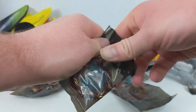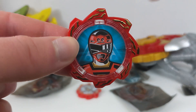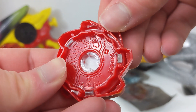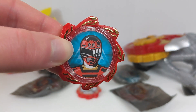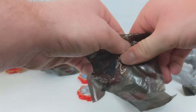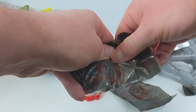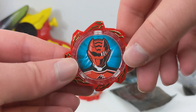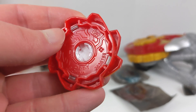Moving to our Legend Sentai exclusives: first up is Car Ranger, with Red Racer on the gear. This is gear number 27, which makes sense because it's compatible with the Zenkaiger stuff and matches what it was in the original Zenkaiger toy line. Then we have Geki Ranger - gear number 40 - filling in the gaps of the collection.